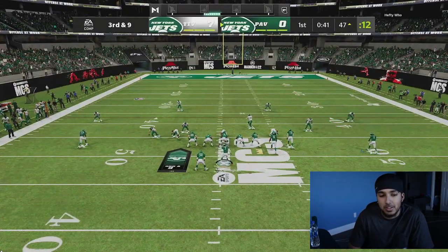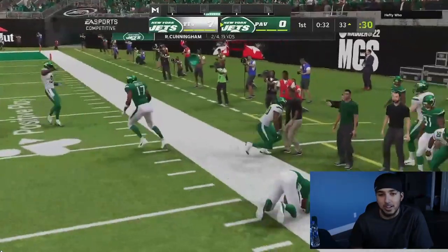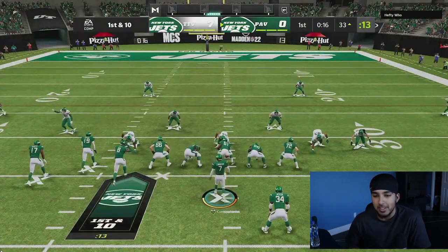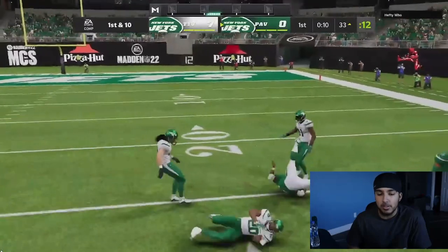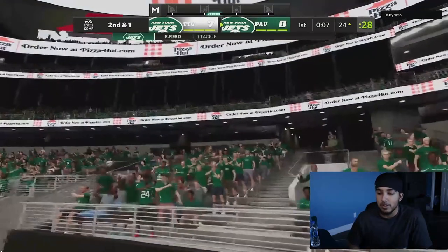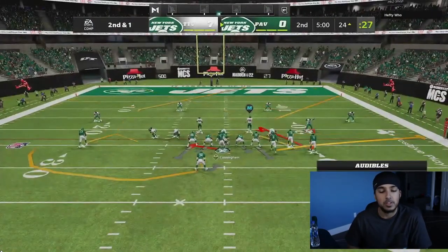Z-spot with a streak and an out route, and then a backside in-slash drag. I should have hit Z-spot right there — that was a read. Sometimes when they run match, they put a cloud, and that cloud absolutely plays a living hell out of the Z-spot route even if you have a streak. Right there I thought he may have done it, so I decided to make the harder read. I got a very favorable journal. Start journaling immediately, or even spinning with Kyle Pitts — Kyle Pitts is an absolute dog.